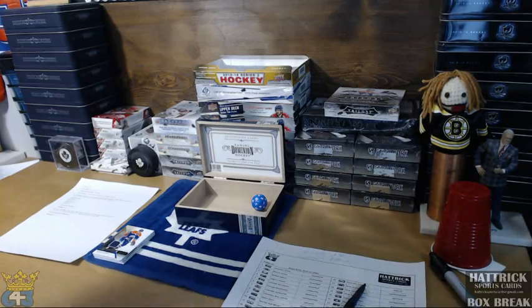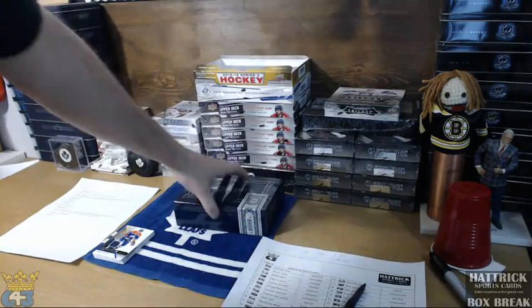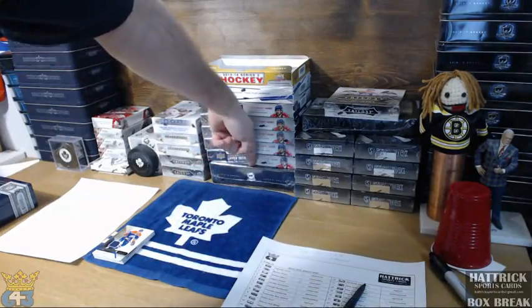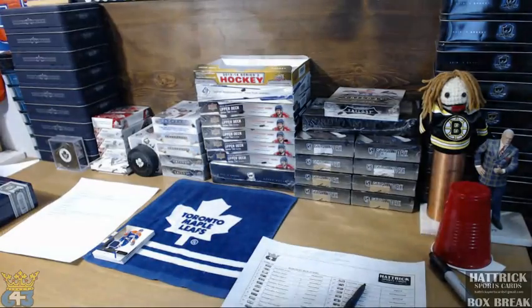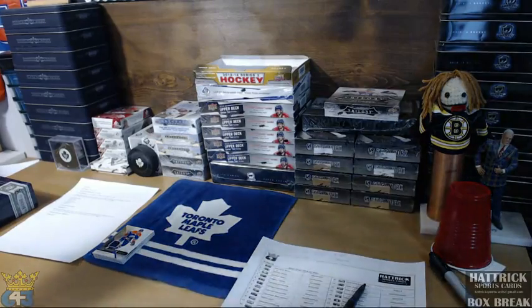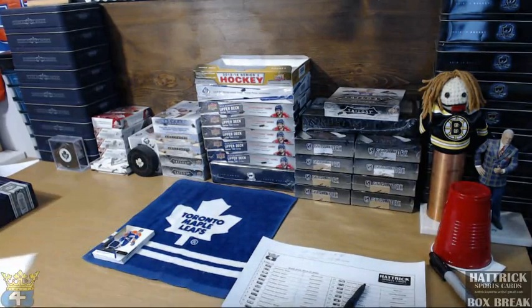The next bonus is the hat trick streaking bonus. Anytime you get to 10 breaks in a row with me, you get yourself a slot in a very nice box of 1314 The Cup. The box is valued at about 600 bucks, so it's a pretty awesome thing to get a team in. Streaking update for tonight — Rick is at 9, Nick is at 8, Linda at 6, Aaron at 4, Jack at 4, Dawkins at 3.